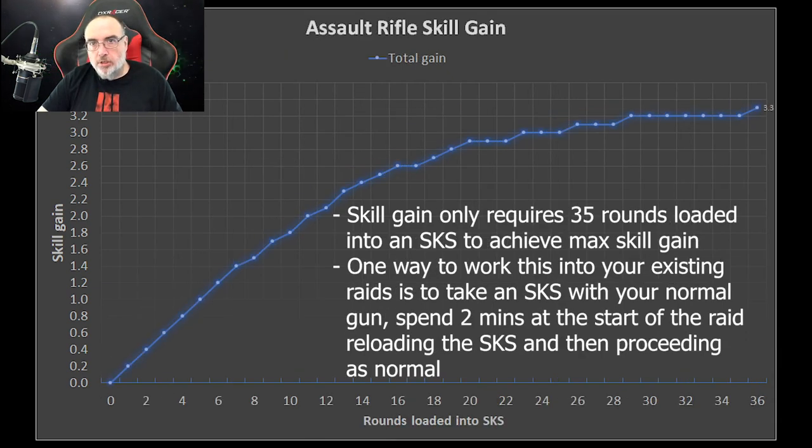For some good news: it's much easier to get assault rifle skill gain with an SKS and reloading rounds than it is for getting recoil control. It only takes about 35 rounds reloaded into an SKS to get your max skill gain, or what I consider max 3.3. So buy PS ammo or something cheaper, take an SKS in with you in addition to your normal weapon. I would spend two minutes at the beginning of every raid just reloading the gun — 35 bullets. There are significant diminishing returns if you go past 35 rounds, so I recommend cutting it off there.